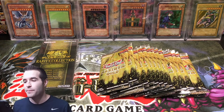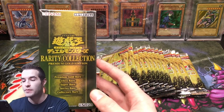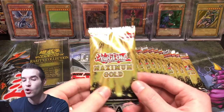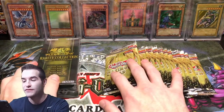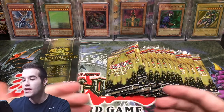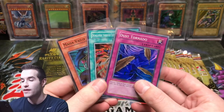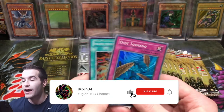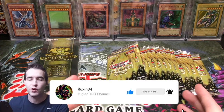What's up guys, today we're going to be doing something pretty epic — we're going to be battling the OCG Rarity Collection Premium Gold Edition versus the English Maximum Gold. I believe this is 15 packs, so I have 15 packs of Maximum Gold here. We're going to see which one has better pulls; you guys are going to have to let me know in the comments. For the giveaway, I'm giving away three old school super rares — all you have to do is like the video, subscribe, and let me know who you think won.